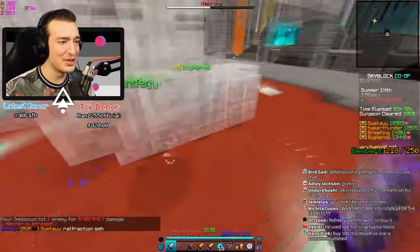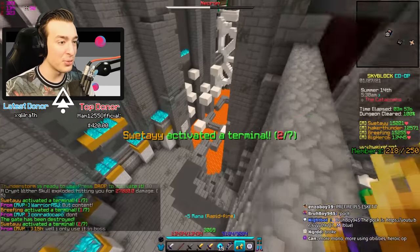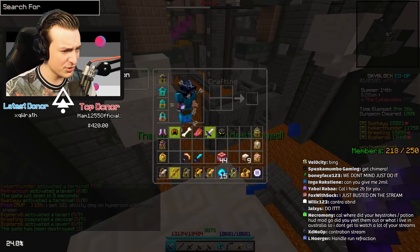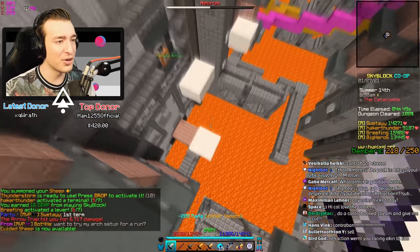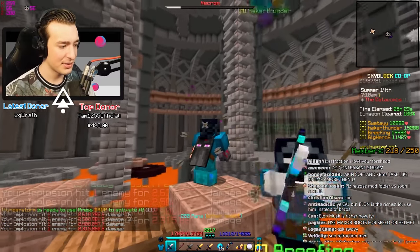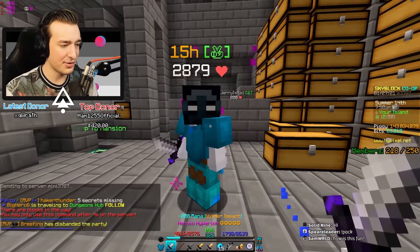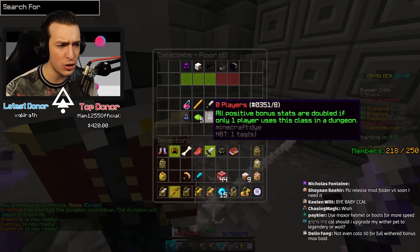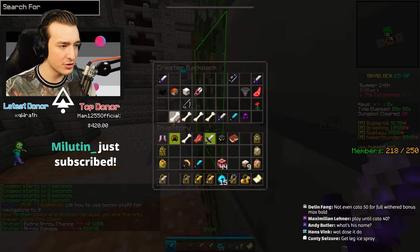Every single right-click does nearly 10 million damage to Necron — his health bar just vanished. This makes me want to get a chimera 5 Hyperion so badly. I realized I accidentally swapped to a wither skeleton pet, so I'm doing 10 mil per right-click without the sheep. The sheep gives 121 ability damage on Hyperion by itself — 35 without it, 167 with it, that's insane. I tried doing the last phase without left-clicking and was hitting 3 mil — maybe more resistance at that phase.